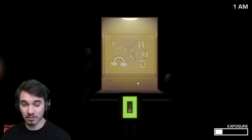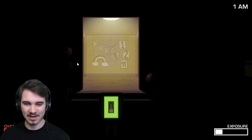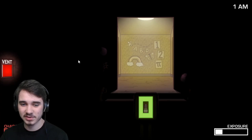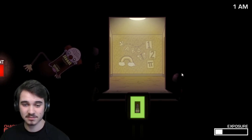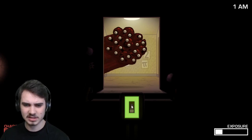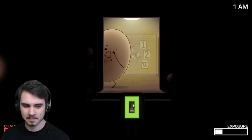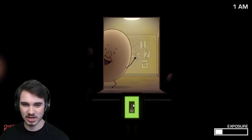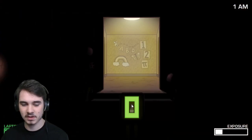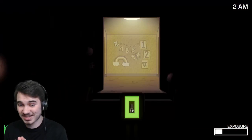Birthday Boy Blam just appeared — thanks for that. Eyesore is coming up soon, maybe the clown too. I keep calling him the clown — I know his name is Grunkfist. There he is — there goes Eyesore. Flumpty — I wonder where he is. There he is. I like having my charge at 100. We're fine. Actually we're not — almost did a bad there. We're fine now. 2am — that's good.